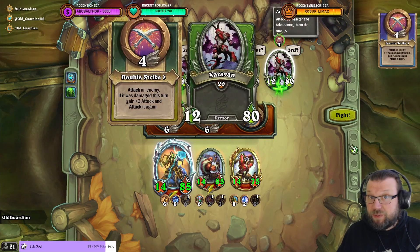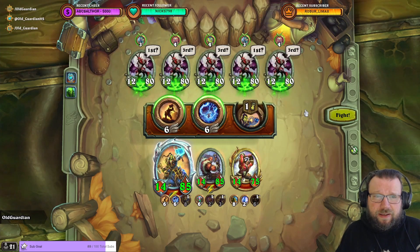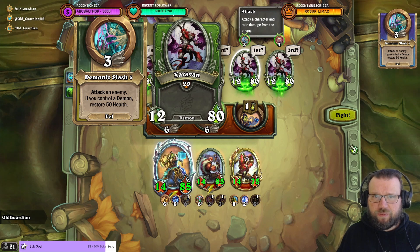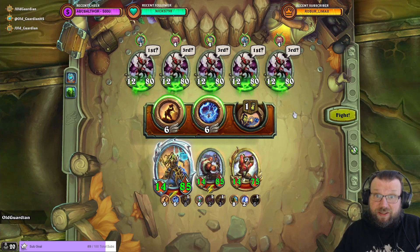Note that all of these are bosses, so they have a total of 400 health, and you need to deal 450 for task 18. Luckily, some of these have the ability Demonic Slash — attack an enemy if you control a demon, restore 50 health. So you need to get them to heal for 50 overall, and then you're good. That typically happens in pretty much every single time you're in this fight.